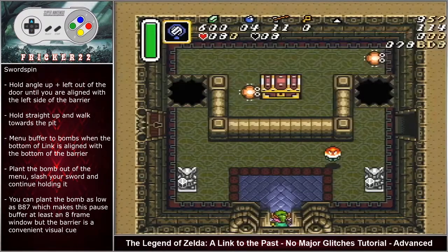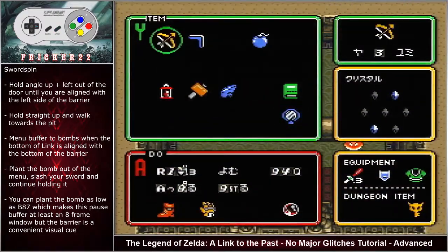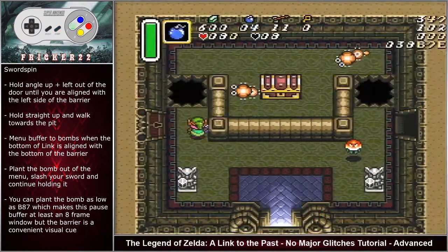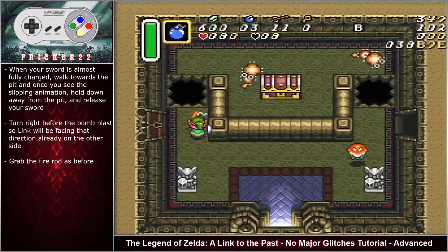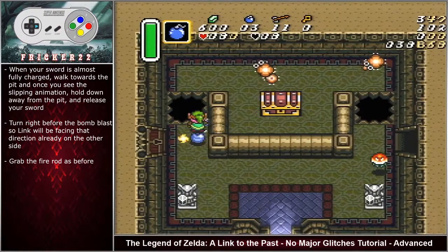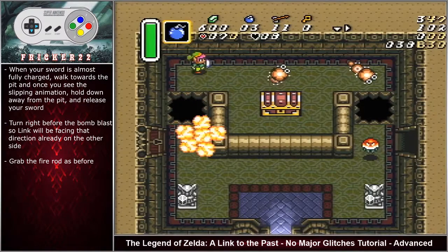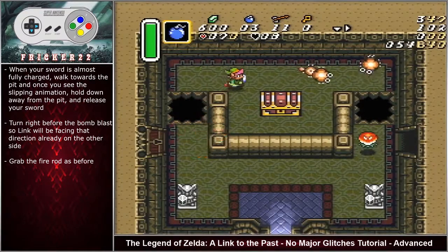For the sword spin bomb jump, hold angle up left out of the door until aligned with the left side of the barrier, hold straight up and walk toward the pit. Menu-buffer to bombs when the bottom of Link is aligned with the bottom of the barrier, plant the bomb out of the menu, slash your sword and continue holding it. Once almost fully charged, walk toward the pit. When you see the slipping animation, hold down away from the pit and release your sword — this puts Link on the last possible pixel before falling. Turn right before the bomb blast so Link faces the direction he'll be moving after being blasted over the pit, then grab the fire rod.